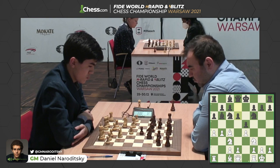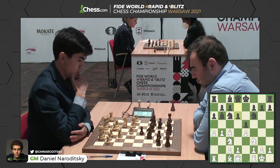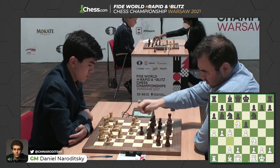Will Shakriyar do the same? No, he'll go d6 first, reinforcing the e5 pawn, preparing to develop his light-squared bishop out to g4. This is looking pretty comfortable for black so far. That bishop b6 idea by Shakriyar might have been a good decision.